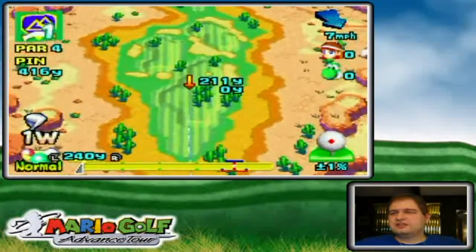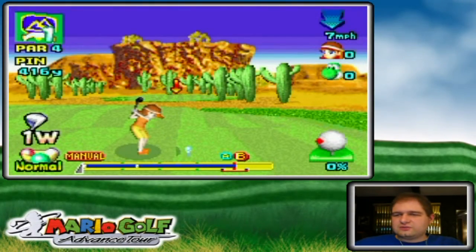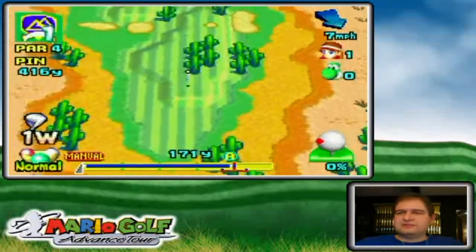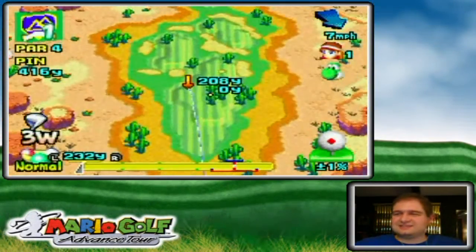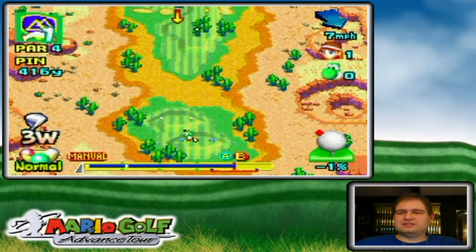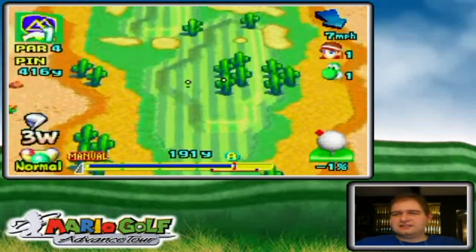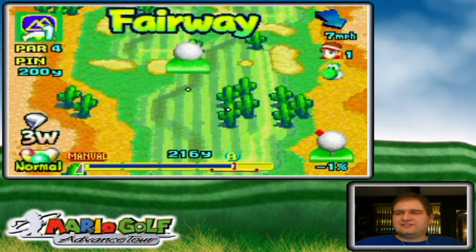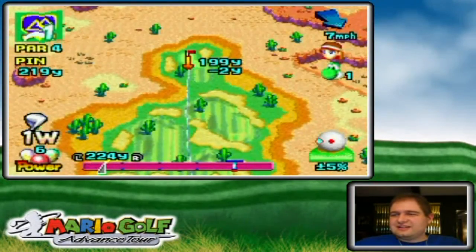This is Star Yoshi, not regular Yoshi. When you unlock the star character, the star character becomes the default, so you don't have to select it separately like you did in Toadstool Tour. In Toadstool Tour, you always had to quickly mash the R button when selecting your character to switch to a star character, and it often led to people not picking the star character when they thought they did — then they'd find out they had a drive of like 210 yards.